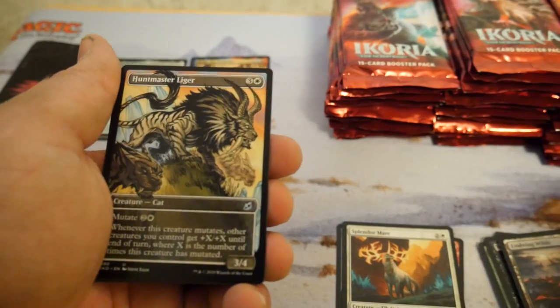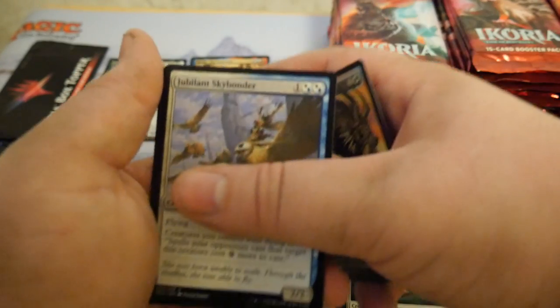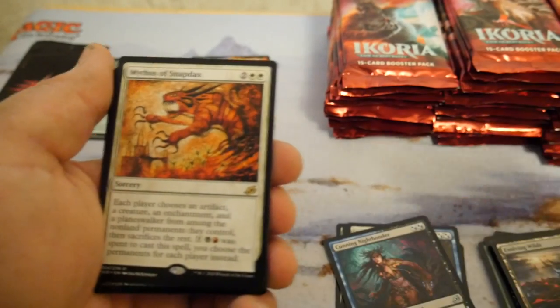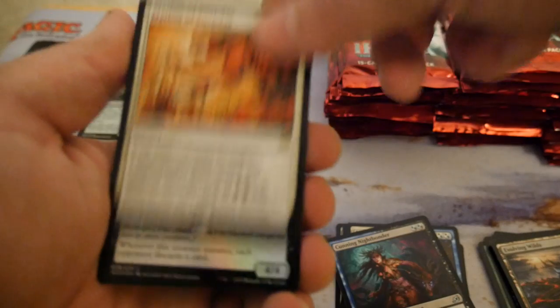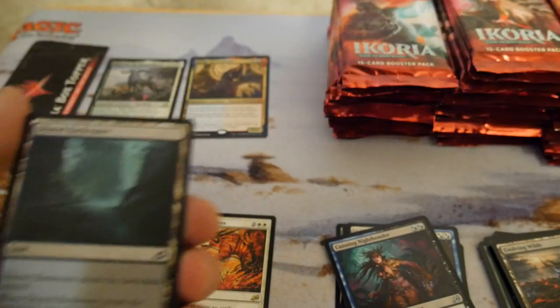Oh, our first special art card — Hot Master Liger! And Mythos of Snapdax — really sweet art, I think it's by Seb McKinnon. Yeah, really sweet art. And a Cavern Whisperer, and a Cavern Whisperer mutate common foil.